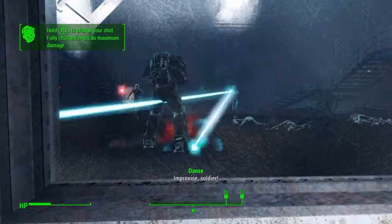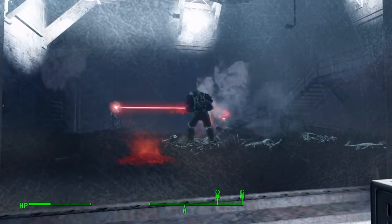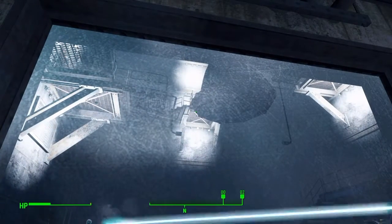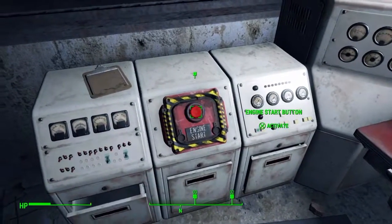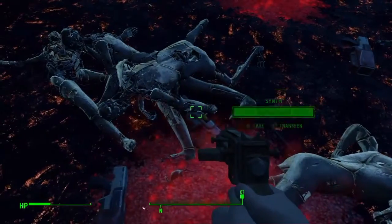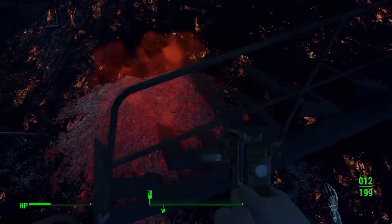Paladin Danse will fight the synths until they stop coming — this is the unlimited fusion cells mechanic. Once you are tired of it and want to end it, you can press the engine button, but don't press it at the start or no synths will come. When you're done, pick up everything — drop the extra weapons and they will all have fusion cells. Well, not all of them; some will only have shock batons.